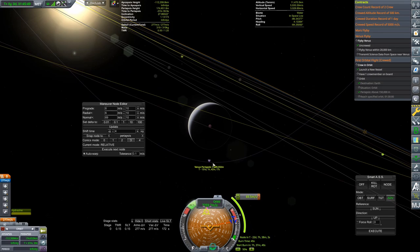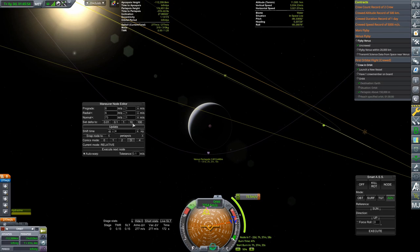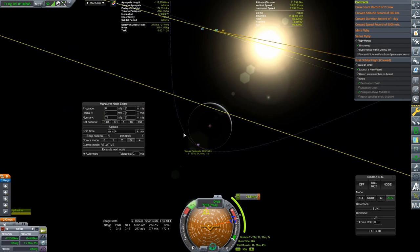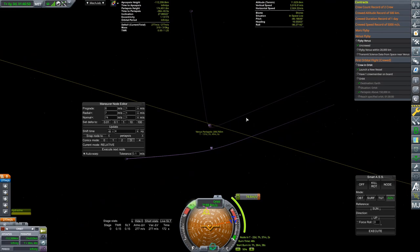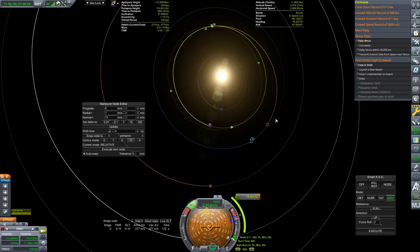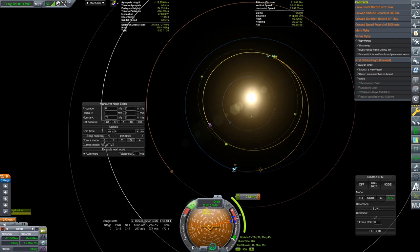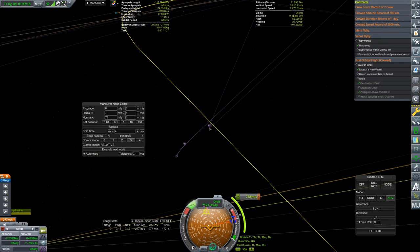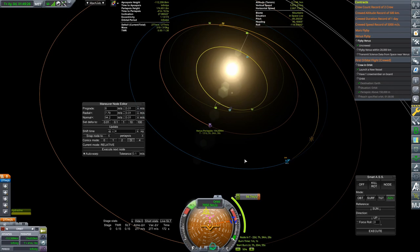It's either that, or you just hurl your spacecraft as far as you possibly can on the biggest rocket you possibly can. But if you use a flyby trajectory you can make a pretty significant change. Look at how much that deflects my orbit — with just the application of 10 meters per second by getting really close to Venus. This is actually just a really tight flyby, and that's pretty fantastic. Let's just see how low we can go.